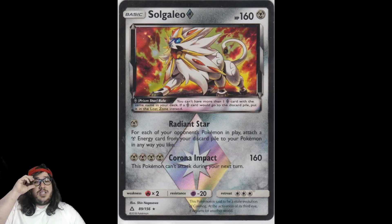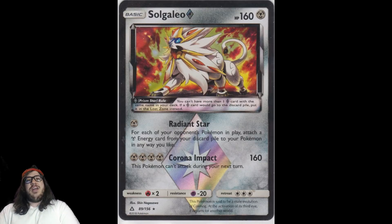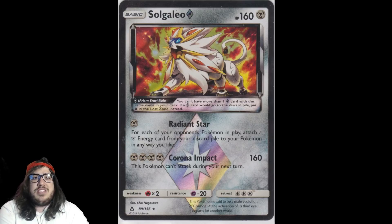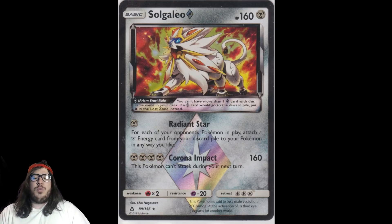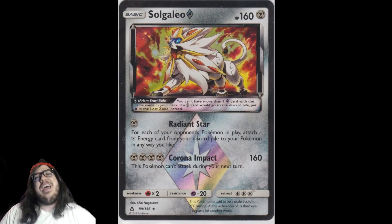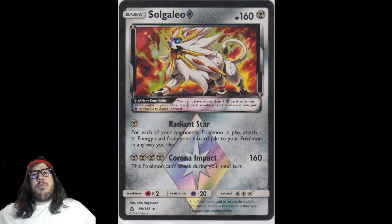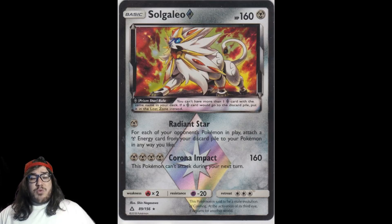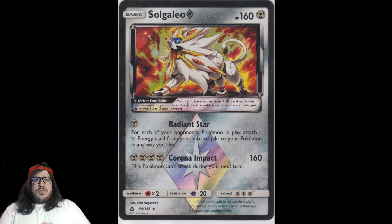Solgaleo Prism Star — these are the new mechanics in Pokémon. They have the Prism Star rule: you can only have one Prism Star card with the same name in your deck. If a Prism Star card would be discarded, it goes into the Lost Zone instead of the discard pile. The Lost Zone is a mechanic we haven't seen in a long time — the last time was around HeartGold SoulSilver Triumphant. The big cards back then were Gengar and Mew. The Lost Zone is a space above your prize cards.